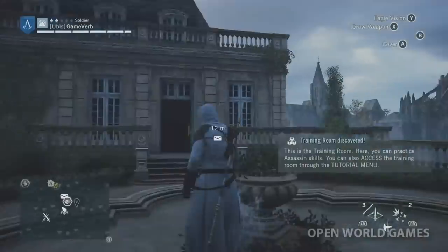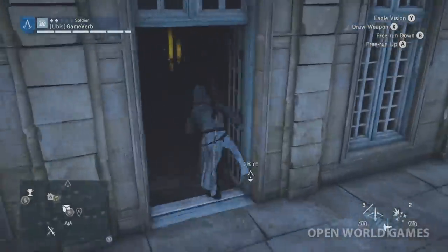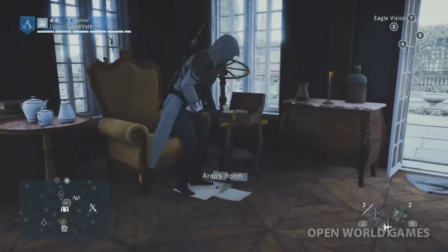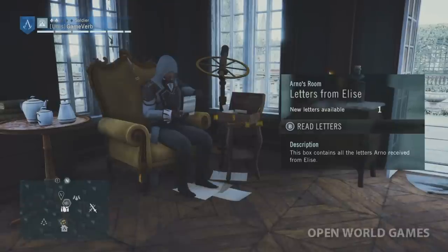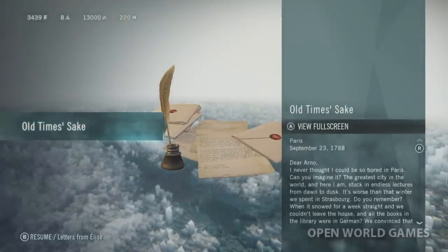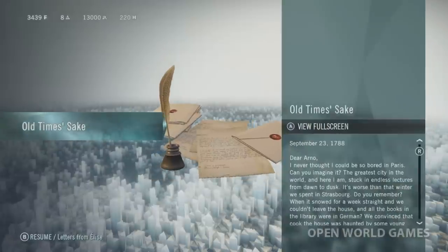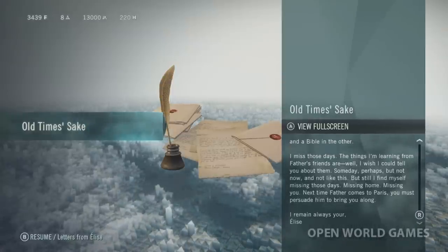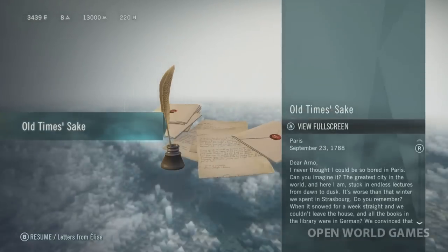It's starting to rain — just a little drizzle, that's cool. My personal bedroom — oh cool, that's awesome. Arno sits down. Letters from Elise — new letters available! Let's check it out. Paris, September 23rd, 1788. Dear Arno, I never thought I could be so bored in Paris — can you imagine it? The greatest city in the world. We'll look at this later. Looks like we can return here anytime, which is cool.